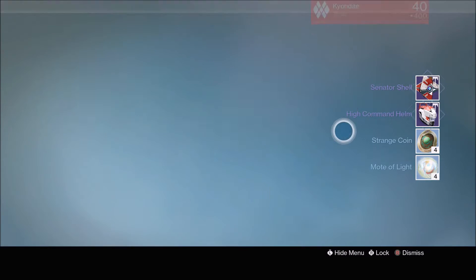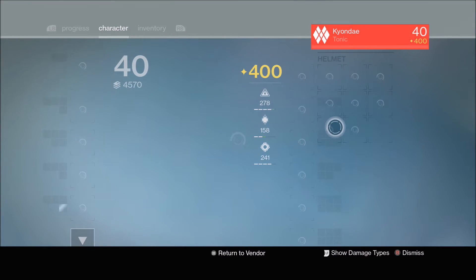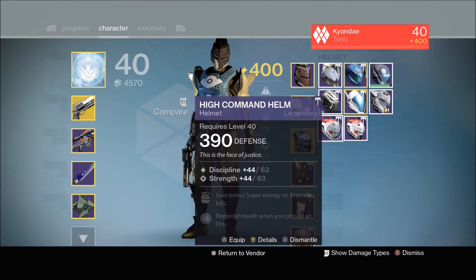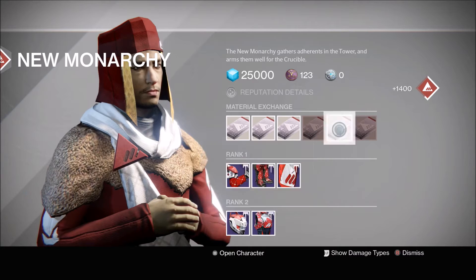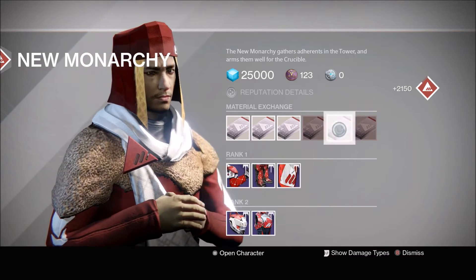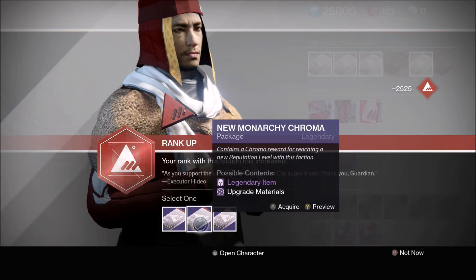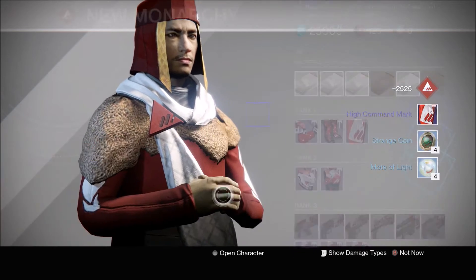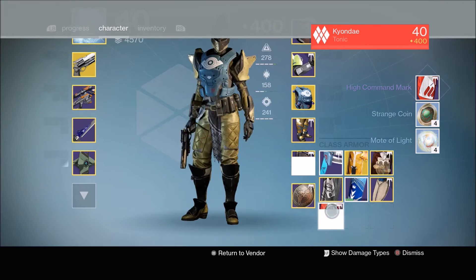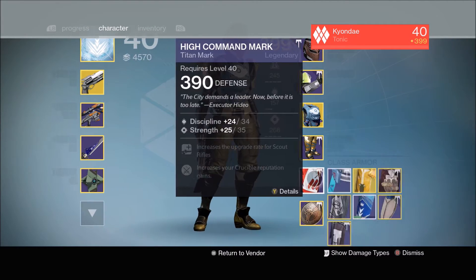Next one, I'm gonna go for armor again. I'm not really trying to go for weapons and I got another helmet. Intellect, Discipline - and this one was Intellect, Discipline, Strength. Okay, this is some vigorous exercise for my index finger. I think this is package number four. We'll go with armor again. We got a Mark - alright, this is decent, I'll keep that.